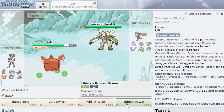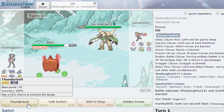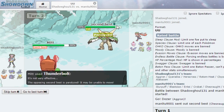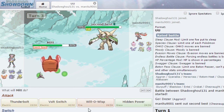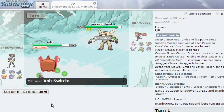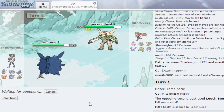He switches out so I want to click Thunderbolt. He stays in - and we get the paralysis! He goes for Spikes, so now he's got Spikes and Leech Seed up but he's paralyzed. I need to get Cloyster in here so I'll Volt Switch. He stays in again, probably going for another layer of Spikes. He's paralyzed, so I'll just Rapid Spin to clear our Spikes.